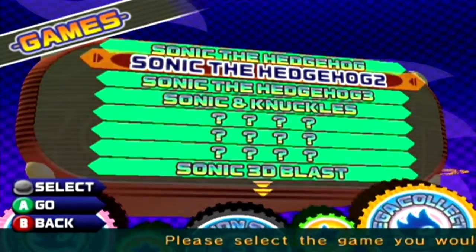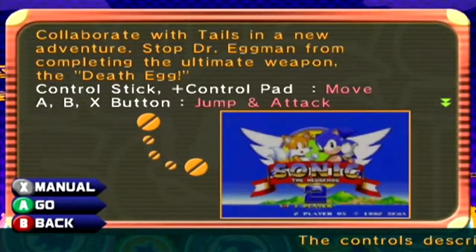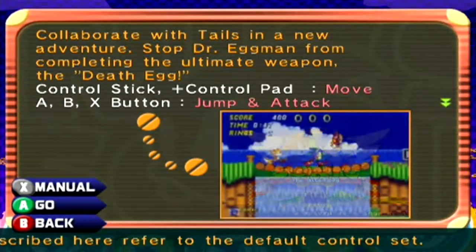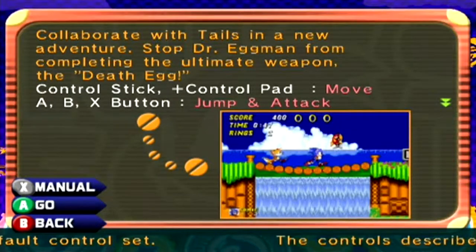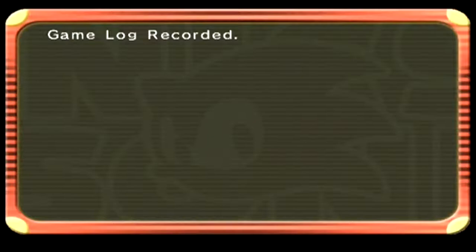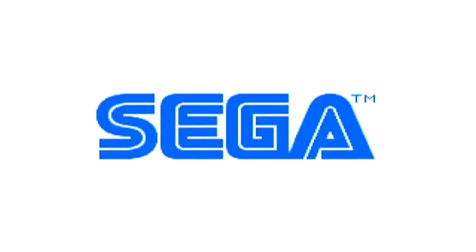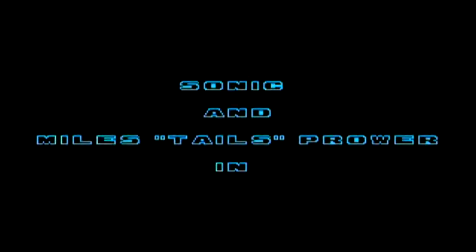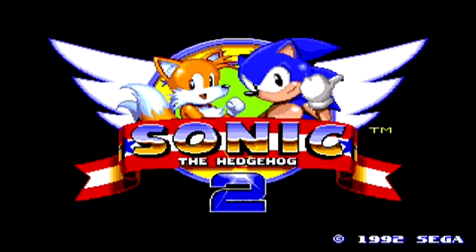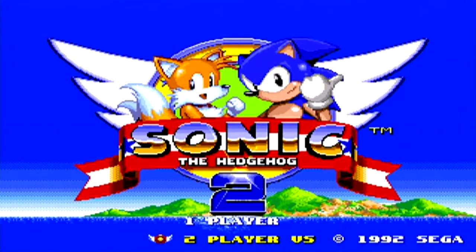We're going to play Sonic the Hedgehog 2 - collaborate with Tails on a new adventure to stop Dr. Eggman from completing the ultimate weapon, the Death Egg. Sonic the Hedgehog 2 is probably my favorite Sonic game out of the four that came out for the Sega Genesis. We've got Sonic and Tails.